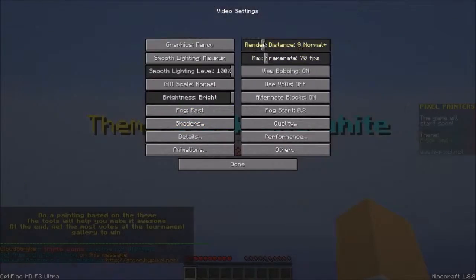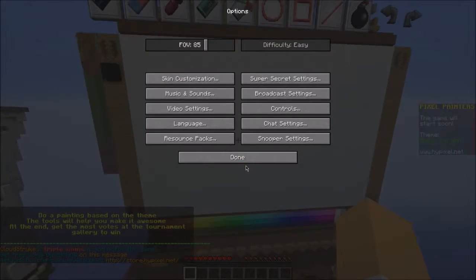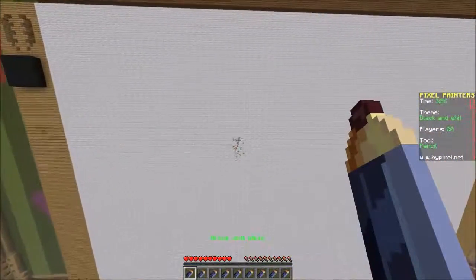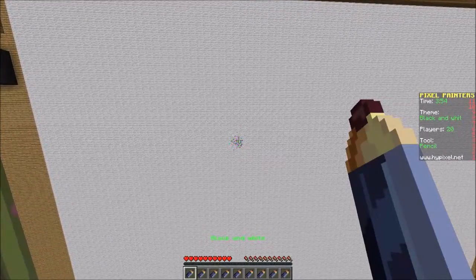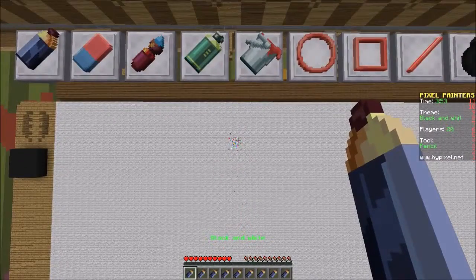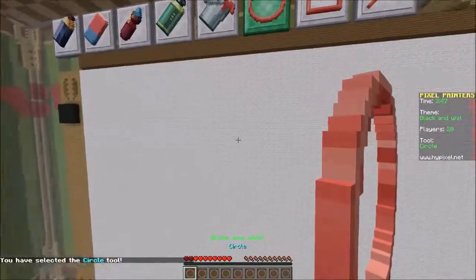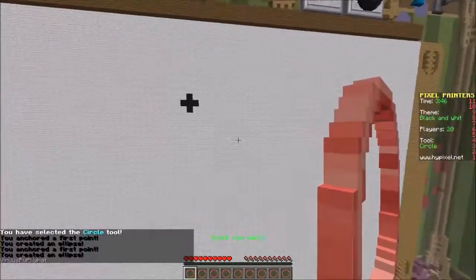What are we painting? Black and white. I think it's black and white. We could... draw a circle.